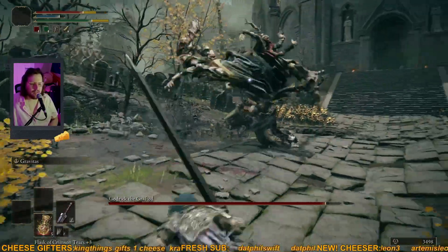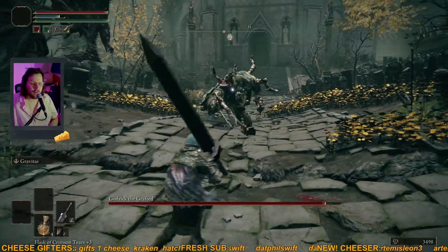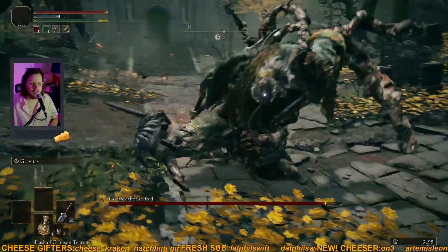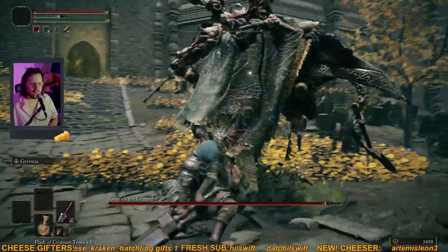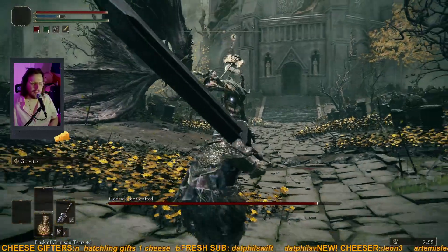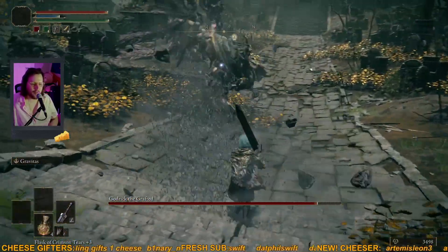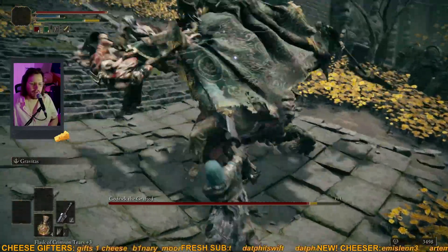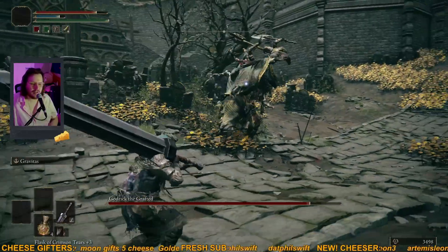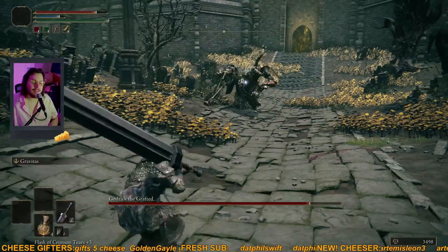For some attacks it's better to roll away so you don't get hit at all, but for a lot of attacks, if you want to dodge them you dodge into them, because that way your character is moving through the hitbox and out of the hitbox while your iframes are up. The projectile is really hard to dodge if you dodge away from it, but if you dodge through it, the projectile passes through you faster while your iframes are up.